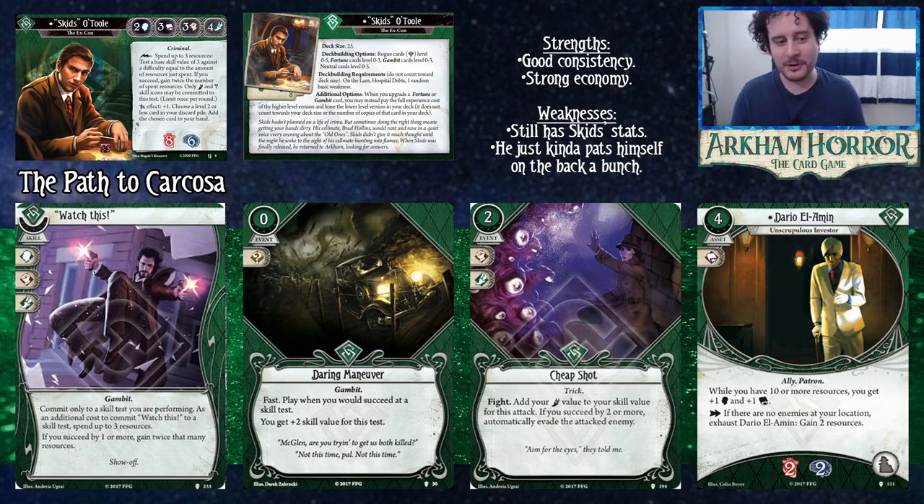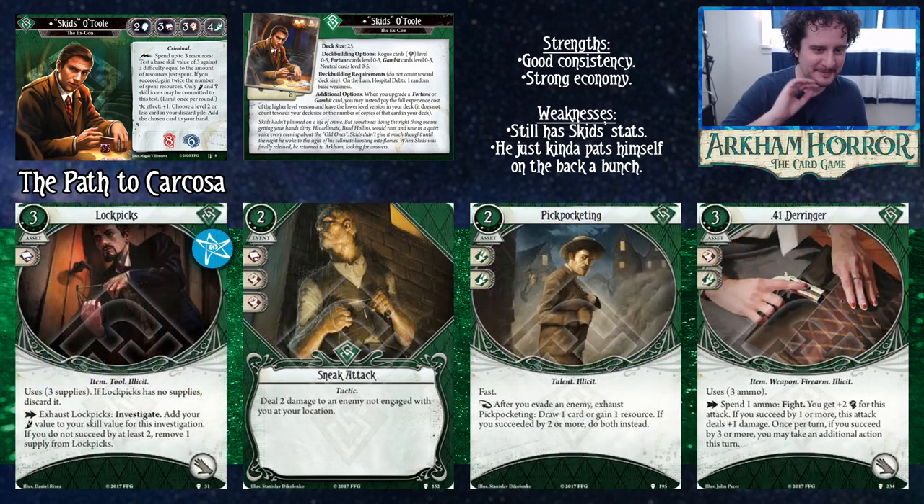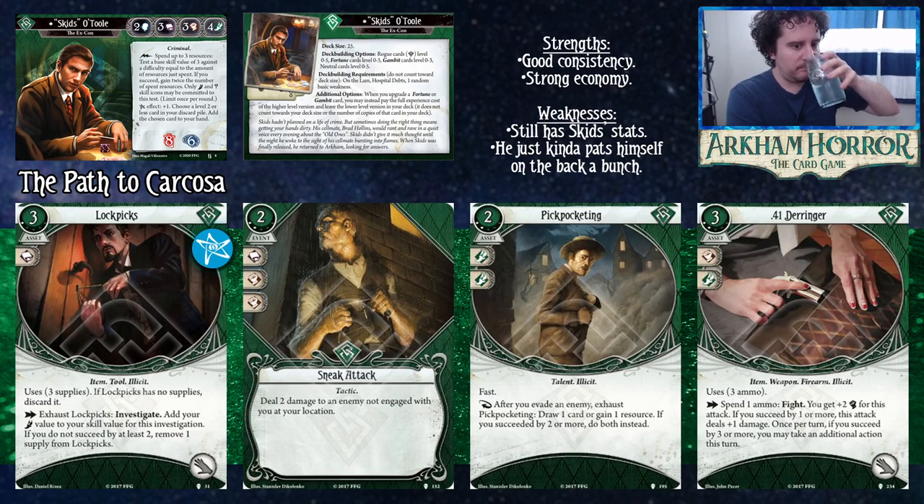Brin has a complicated relationship with Dario — not exactly friends anymore. He's not okay with the idea of paying fourteen total to buff two stats one time. From the Dunwich Legacy experience cards: Lockpicks level one is one of the green staples and a premier way to get clues and succeed by a lot. Sneak Attack level two costs two, commits for Intellect/Combat/Combat, and deals two damage to an enemy not engaged with anyone at your location — very useful for drive-by eliminating enemies your teammates are holding.